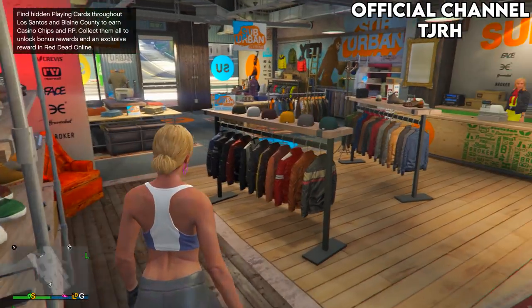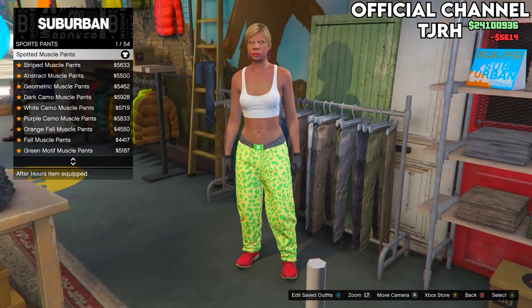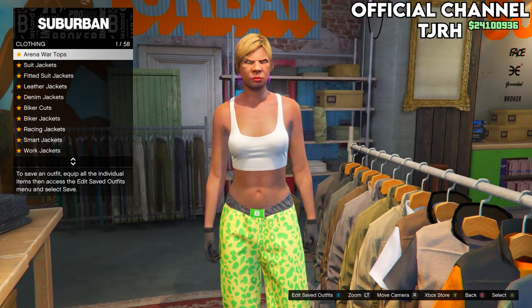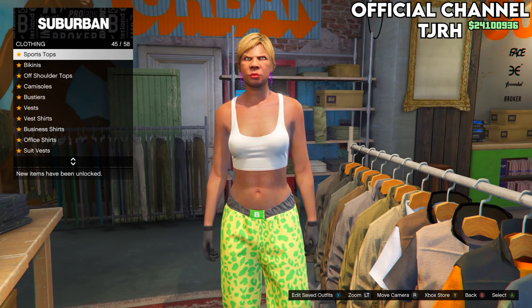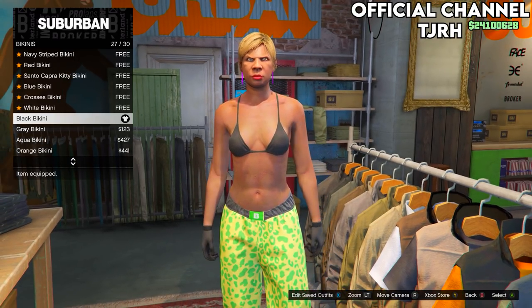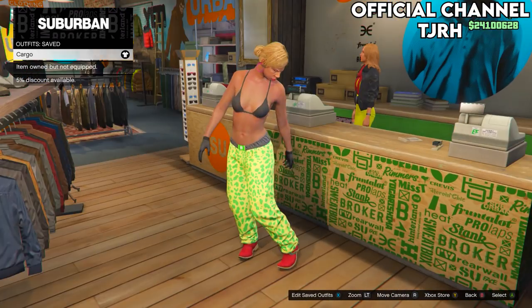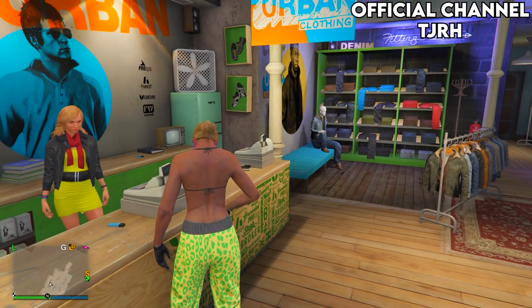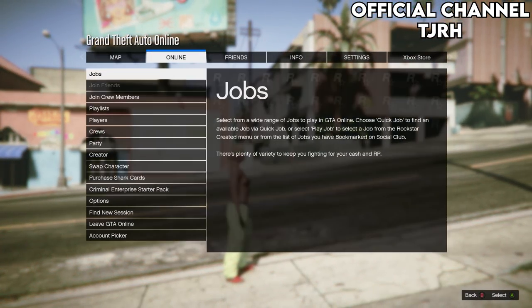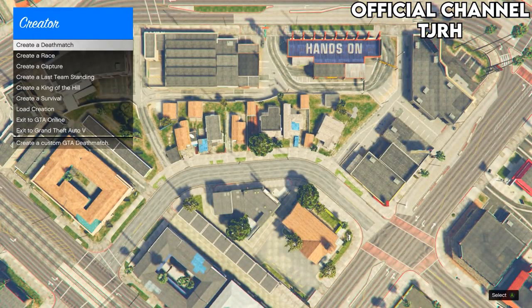Once you've equipped your choice of shoes, go to Pants. On this menu go to Sports Pants and equip the first ones — the Spotted Muscle Pants. Then go to Tops and go down to Bikinis and equip the black bikini, which should be number 27. Save this outfit at the front desk to slot number 2. After saving, take the Easy Way Out using your interaction menu to force the game to save. Once spawned on foot, open your pause menu, go to Online and start up Creator.